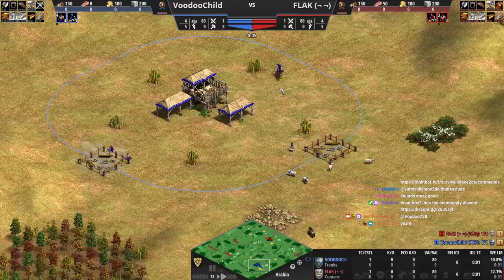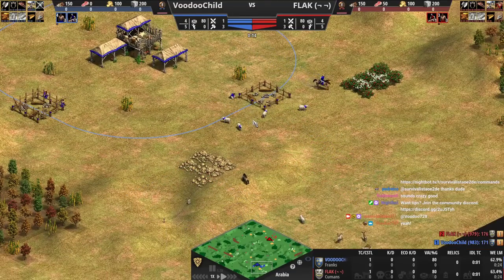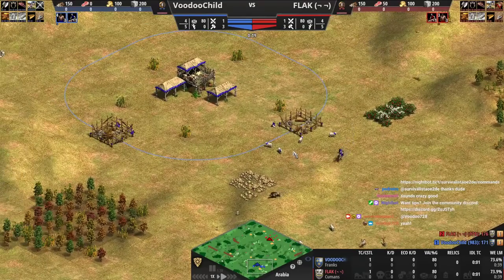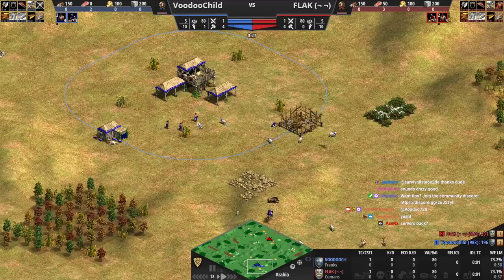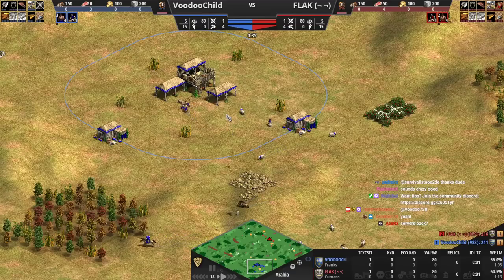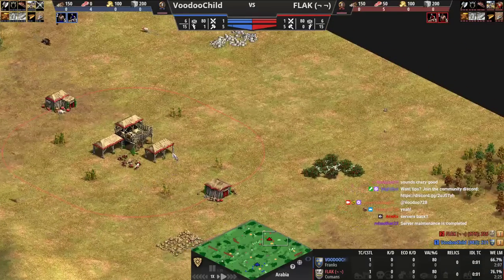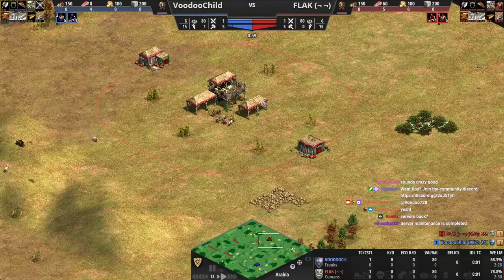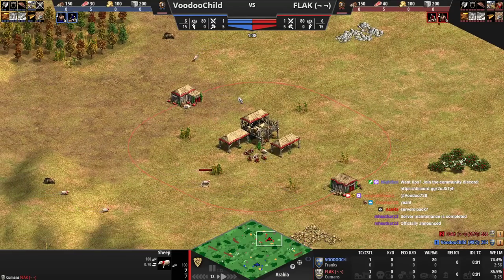Franks vs Cumans — let's go. So Franks is going to be able to put a lot more pressure than the Cumans, at least early in the game. The Cumans obviously have the cheaper stable, but Franks' berry bonus and the extra HP really helps a lot. So as the Franks player you want to be thinking about going aggressive.